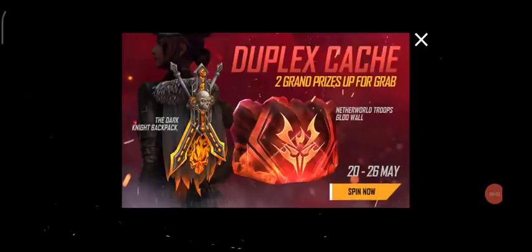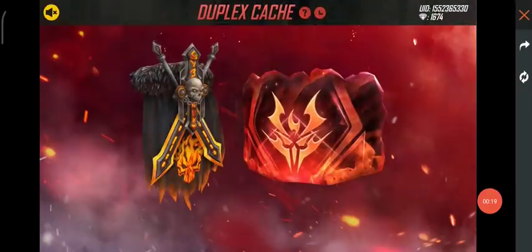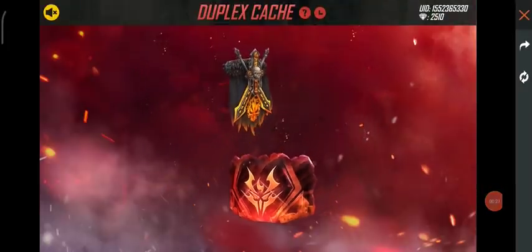There is a new event in this game called Duplex Catch and here we have two grand prizes. One is a backpack skin and one is a glow wall skin - Netherlands Troopers glow wall skin. Here we have an event running for the 20th to the 26th. We have a spin option here and we will see how many diamonds are needed.